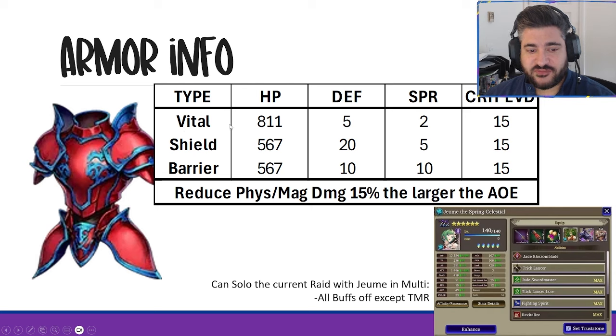Looking at the armor itself, you have three different builds: the Vital, the Shield, and the Barrier. We're pretty comfortable always building the highest attribute version, so Shield in this instance — giving you 567 HP, 20 defense, 5 spirit, and 15 crit of aid. Some of these numbers will get cut in half because of trust stones, which we'll talk about more toward the end.